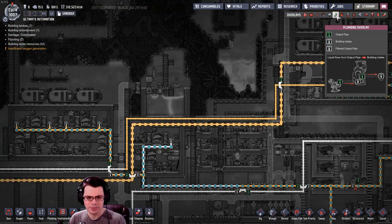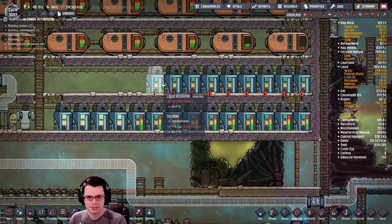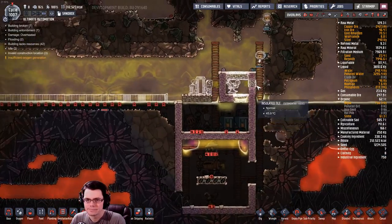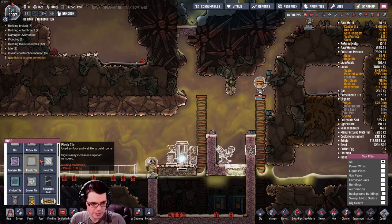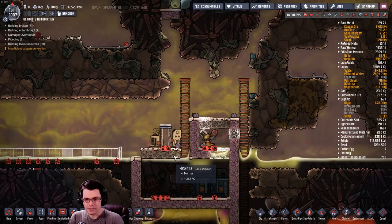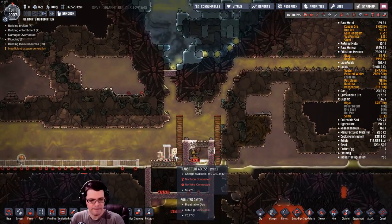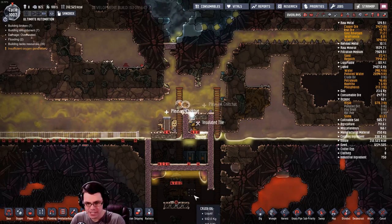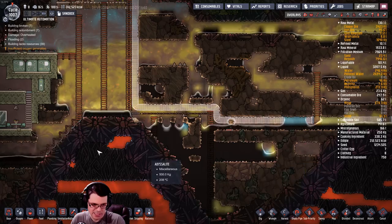What do we got for liquids? Polluted water has made its way over there — good. What else am I going to need down here? A bunch of batteries — like everything. It'd probably be a good idea to have a bunch of tanks for crude oil, just to build up a nice buffer of that.